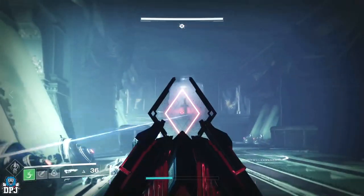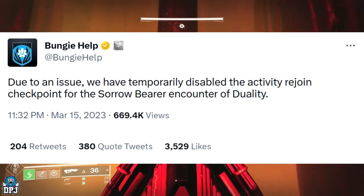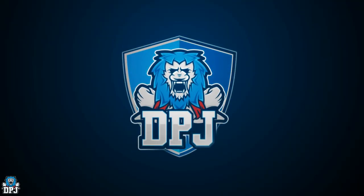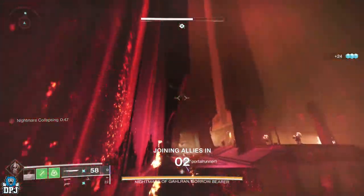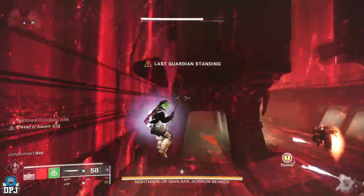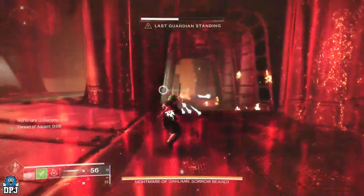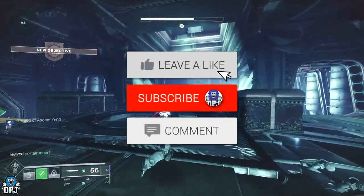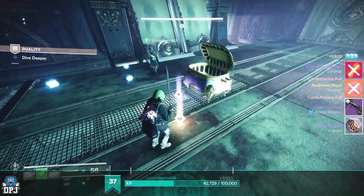As soon as I posted that Duality Dungeon farm, Bungie went ahead and patched it. But guys, I bring you a new version. It isn't quite as quick, but you can get the run in about two and a half minutes from start to finish. This can be done solo or in a team, and it's definitely the new best and fastest way to farm artifice armor, weapons, and materials like ascendant shards, enhancement prisms, and more. My name is DP Jane — if you enjoy the video, leaving a like really helps out.